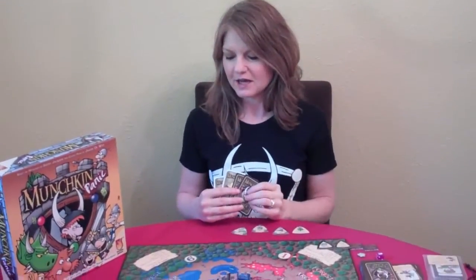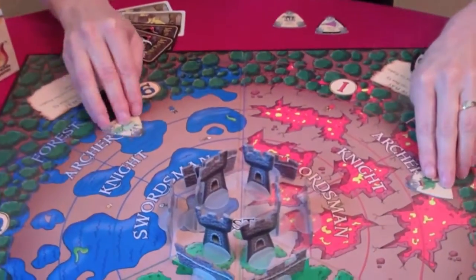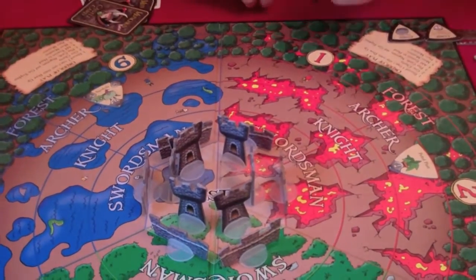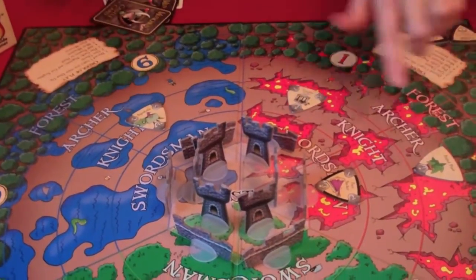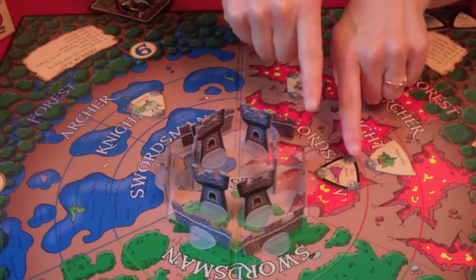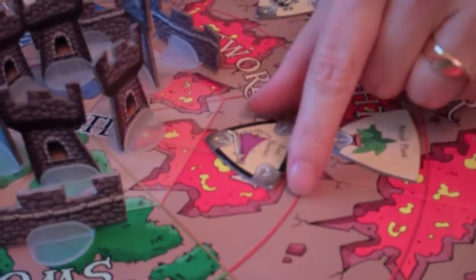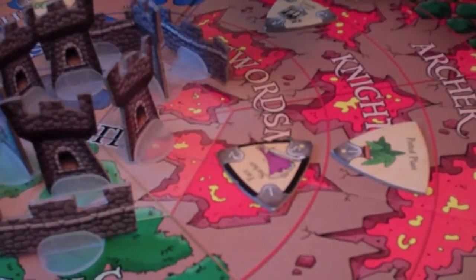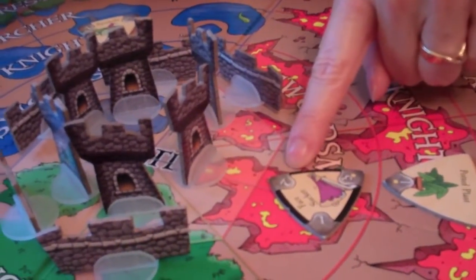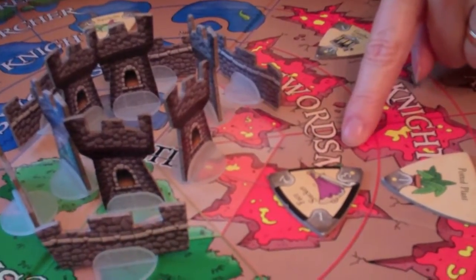After adding treasure to your hand, you move monsters. Monsters move one space toward the castle, and when they hit a castle structure, they take one point of damage. So this face sucker at three health points is going to destroy the wall when he moves forward and take one point of damage, rotating down to two. Whatever is pointed toward the middle of the castle is your active number of health points for the monster.